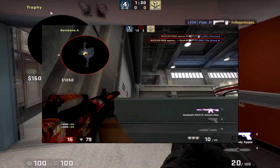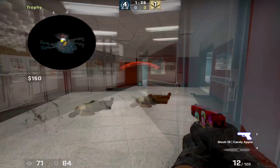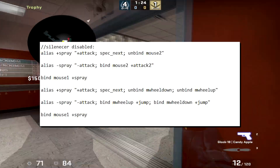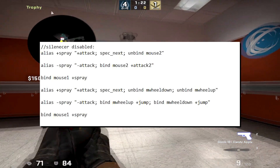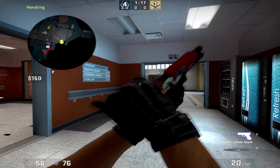Here you saw me lose a 1v3 with 1 HP, because I hit mouse 2 and I started taking off the silencer and I lost it. Well, if you add these commands to your auto exec, it makes it impossible for you to take off the silencer when you're shooting the gun. This doesn't really work for the USP.